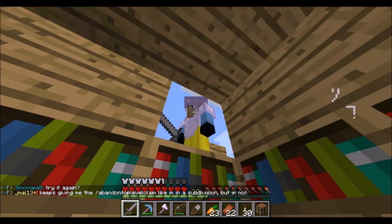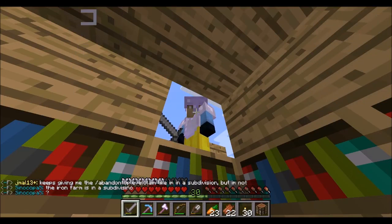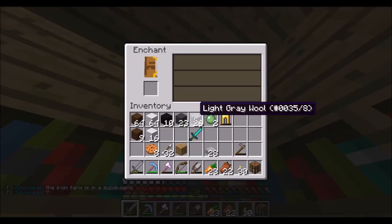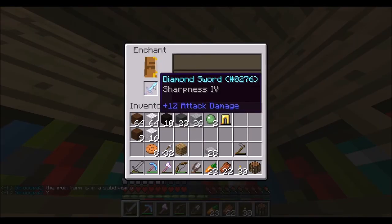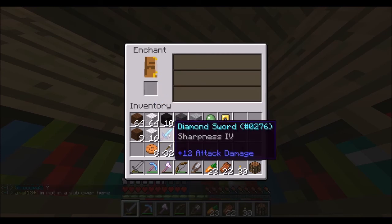Today, Veronica has 30 levels and enchants a diamond sword. Not bad, but also kind of bad.